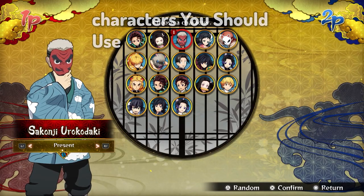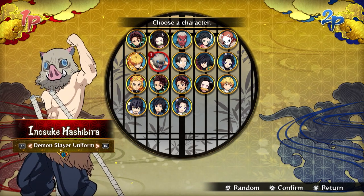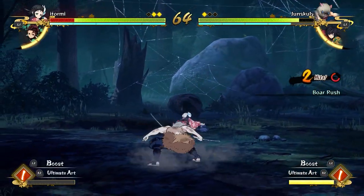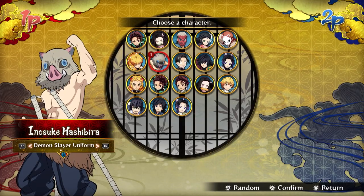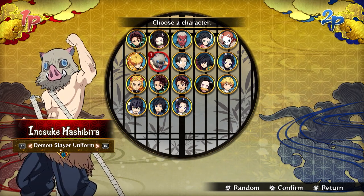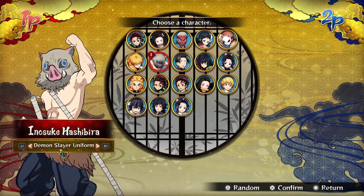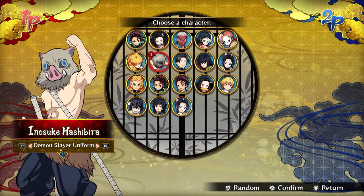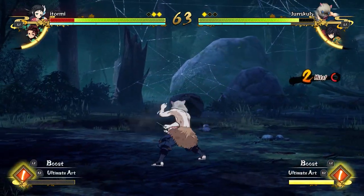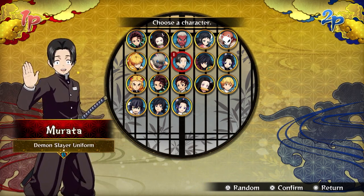A specific character I recommend for countering players that keep running away or playing defensive is Inosuke. The reason I say Inosuke is that he has this specific move called Borage, which has a lot of range and too much super armor. So when your opponent is trying to run away and you're trying to work close to them, Inosuke's Borage can literally eat any support or attack your opponent tries as soon as you get close. Inosuke is very good, and you can use any character you want as we get to the next tips.